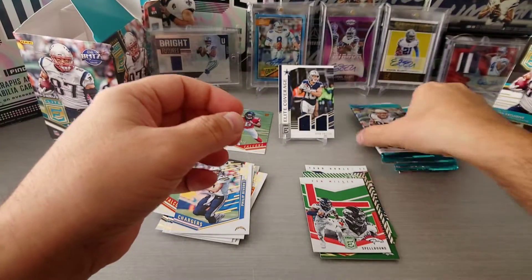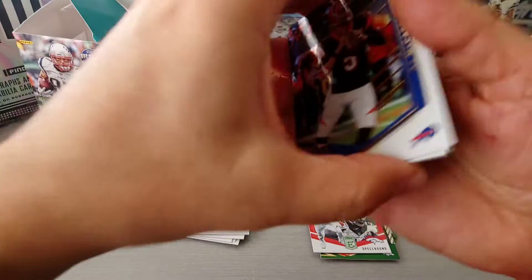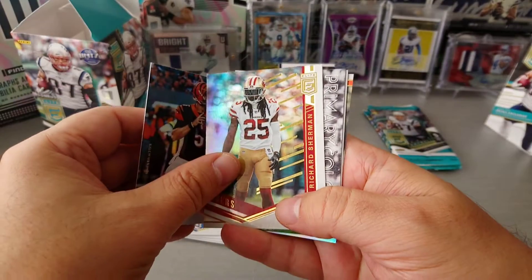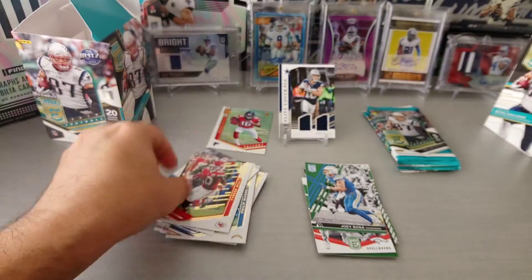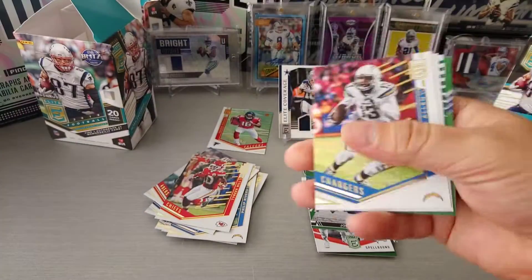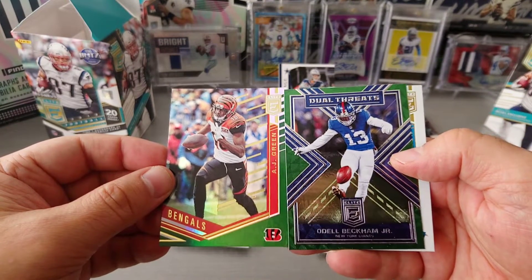Let's hit our second blaster box and see what's in it. We have an auto! McCarron, Richard Sherman, primary colors, Joey Bosa in green, and Tyreek Hill. We'll leave the hit for last. Keenan Allen, Matt Ryan, a green of A.J. Green — lovely, how appropriate.